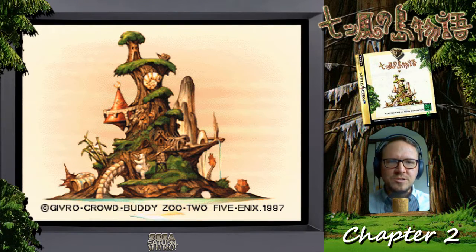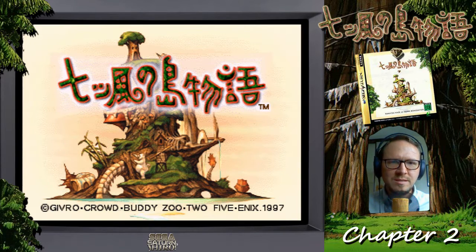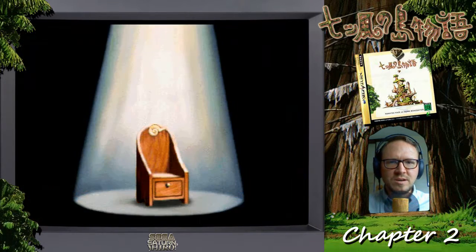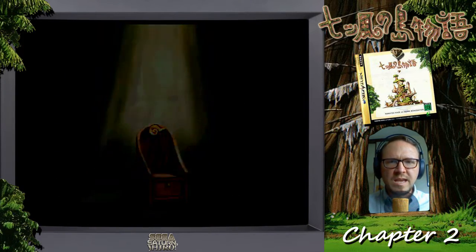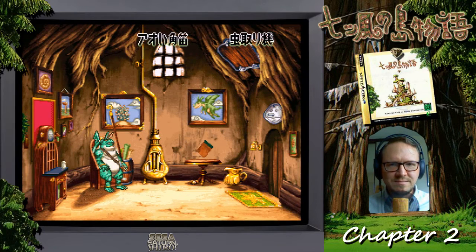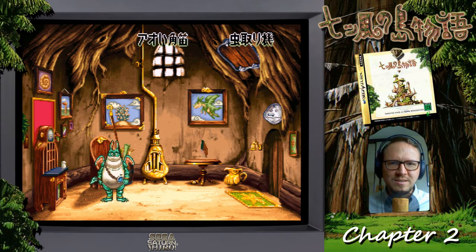Hey guys, this is Dave from the Sega Saturn Shiro podcast, back again with Chapter 2 of Nanatsu Kaze no Shima Monotagari. We are going to continue where we left off. What we did in Chapter 1 was we cracked out of the egg, fell down to the island, did some exploration, and found this blue rabbit guy who has sharp ears and can cut bushes and stuff like that, which helps clear some of the roughage and allows us to explore more of the island.